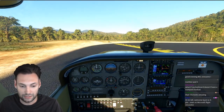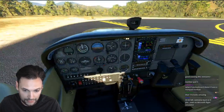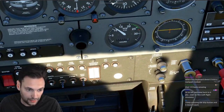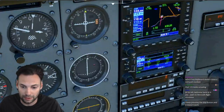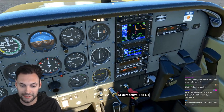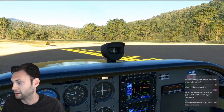We're in the default 172 and we're gonna get the lights coming on. Did I even set the transponder? I don't think I did. Transponder is off — none of this crap matters. Lights, camera, action. This is a scenery simulator right now.